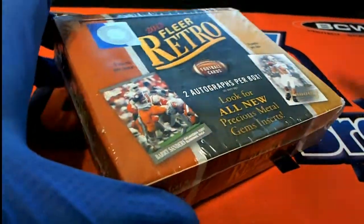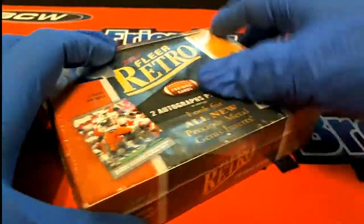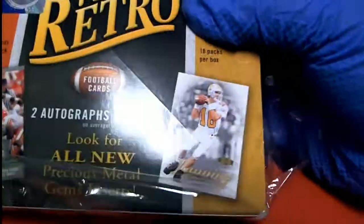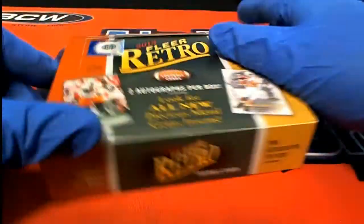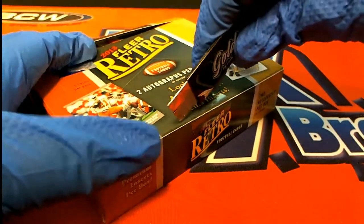All right, in Fleer Retro this is a pack — everybody's going to get a pack out of here. So what I'm going to do is shuffle this and designate each pack with numbers, then we're going to do a quick random.